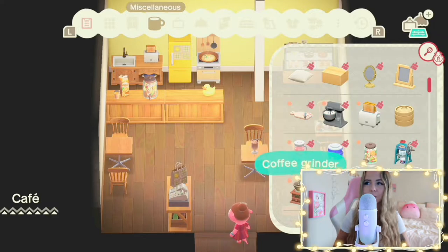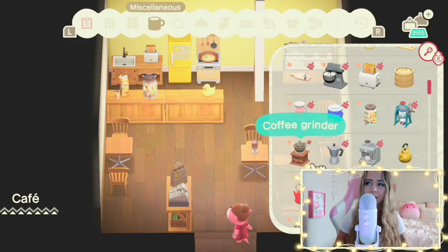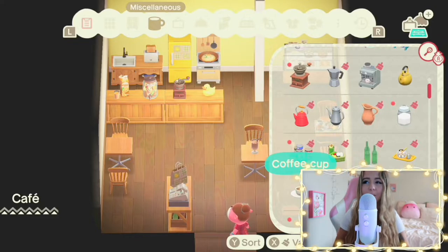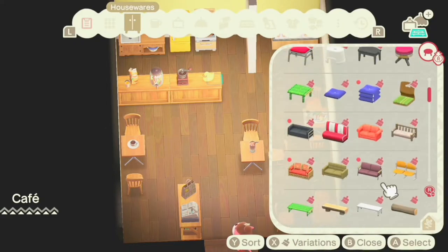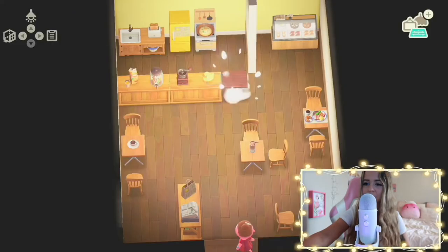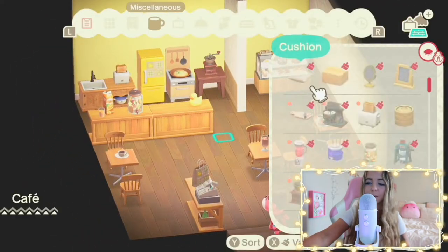I also used a rubber duck as a little decor, because why not. I kind of wish I would have used one of the zodiac rooster items, but I don't think I had it unlocked yet. I think I have to get the DIY for it to have the item. So I didn't have a ton of items to work with, but I think it still turned out pretty cute for what I had.